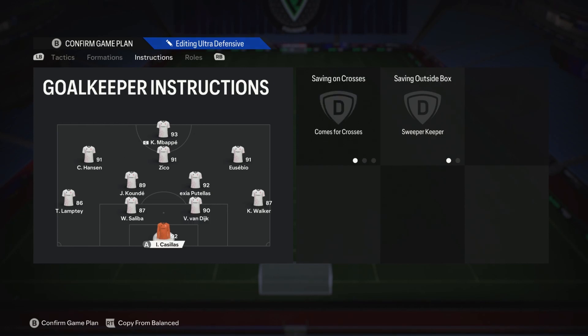Goalkeeper: comes for crosses, sweeper keeper. I've gone back to it — after last weekend's League games I decided it's probably best, and I'll probably stick it on the other two tactics as well.